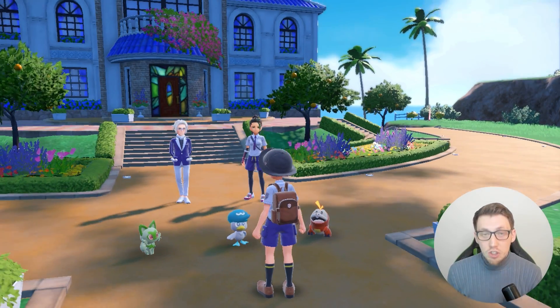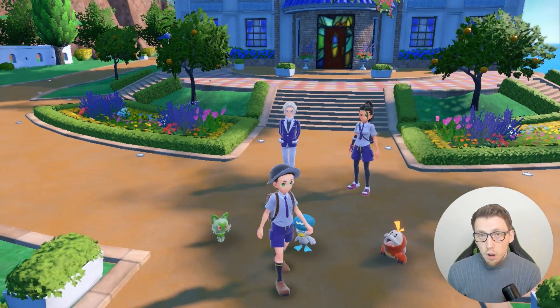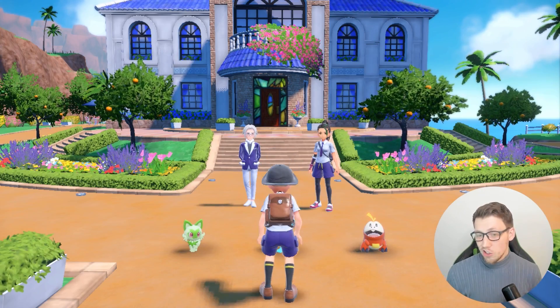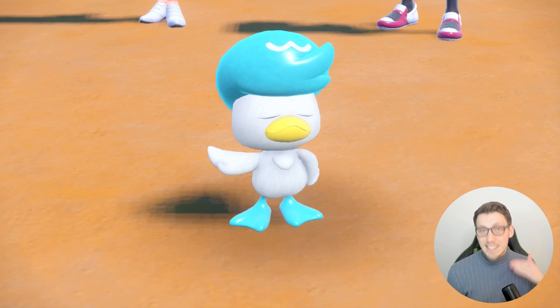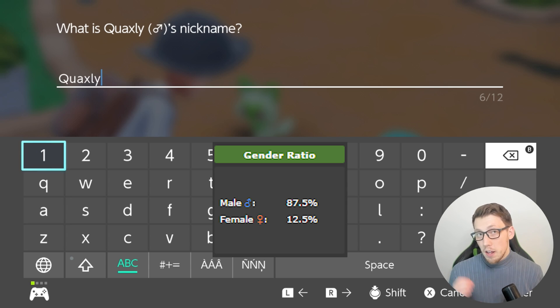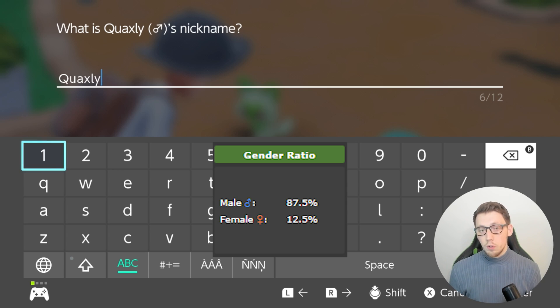After that you're ready to go — you can save directly in front of the starter you're after. Once you've saved, just spam A until you get to the nickname screen. This is where you'll be able to tell what gender your starter is, shown right at the top of the screen. Bear in mind you're likely to get a male 87.5% of the time versus a female at 12.5%, so if you're after a female starter you may have to do a few resets.